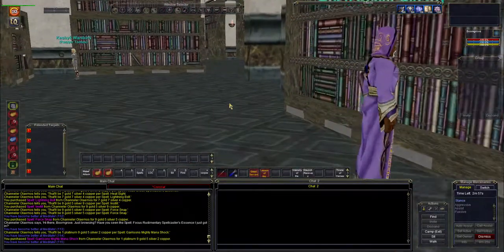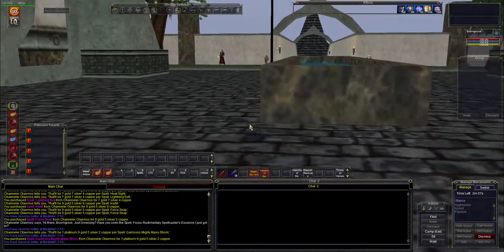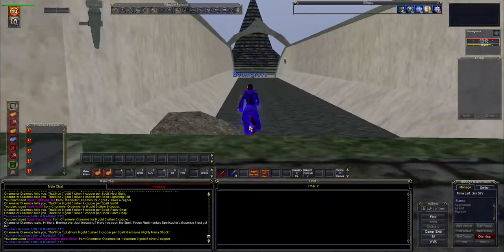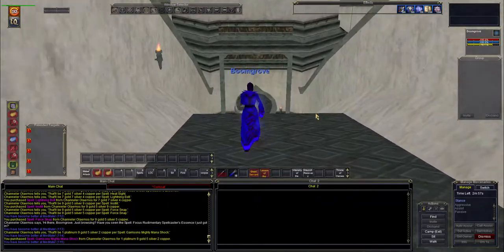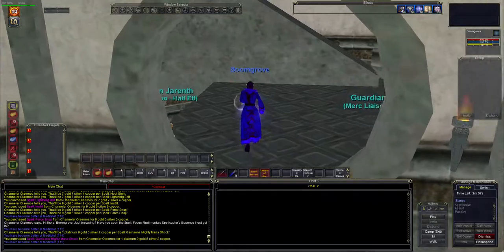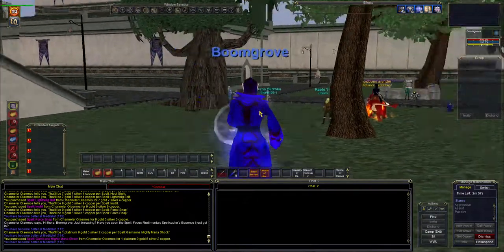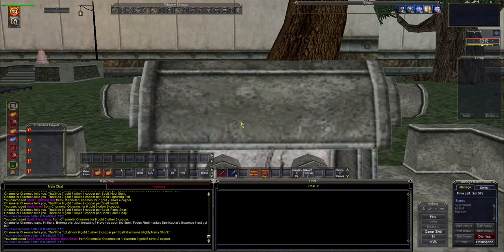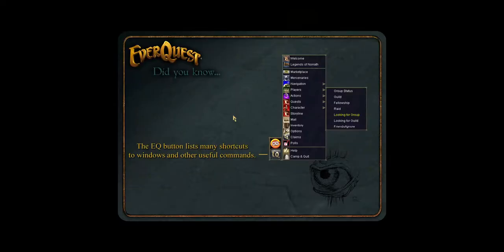We're done with that — the skeletons we're not going to kill anymore. We're going to go to the next zone over, which happens to be the zone right here from Plane of Knowledge. Can't run on that. Alright, we still haven't got the daily yet for level 20 — we'll probably get that here very soon.